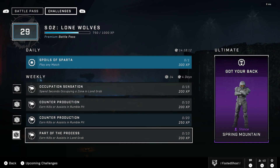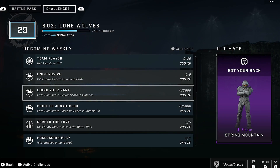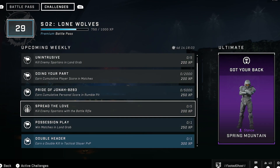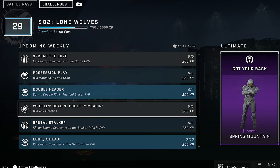It seems 343 have actually improved the way challenges work. Now you don't have to search in Quick Play, BTB, or Ranked to find a particular game mode like Capture the Flag, Strongholds, or Oddball to complete a challenge. Now the challenges only require you to select the game mode to complete the challenge.